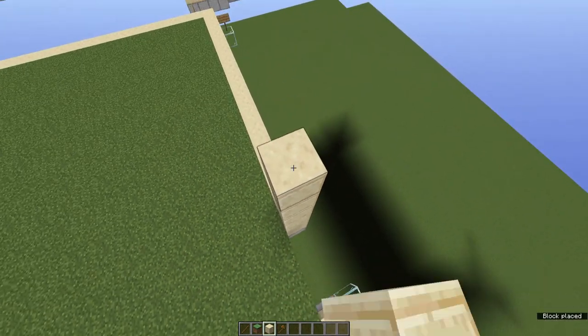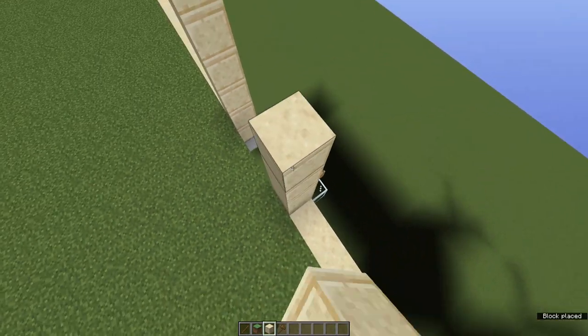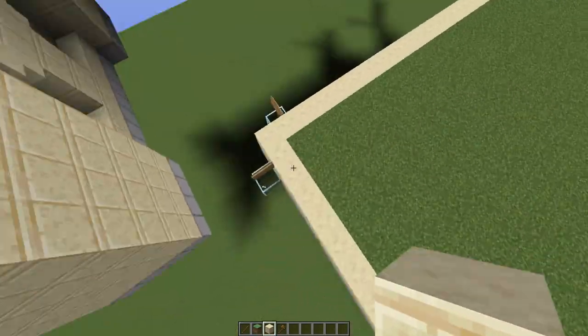Build eight blocks up on this side, and of course on the other side as well - eight blocks in both pillars of the entrance. Then build up eight blocks in every single corner of the courtyard as well.